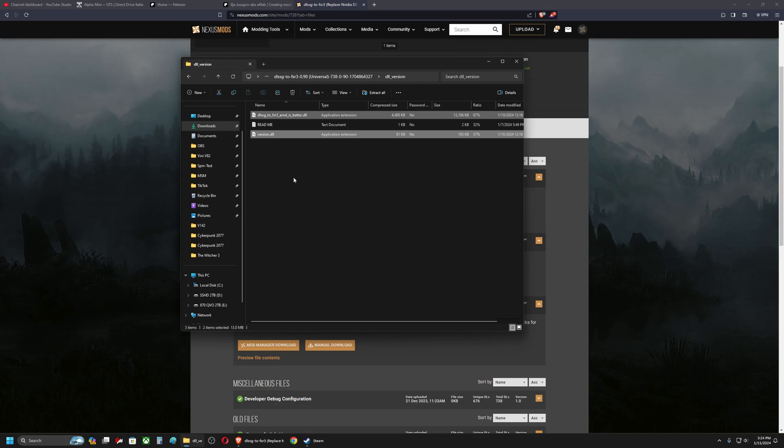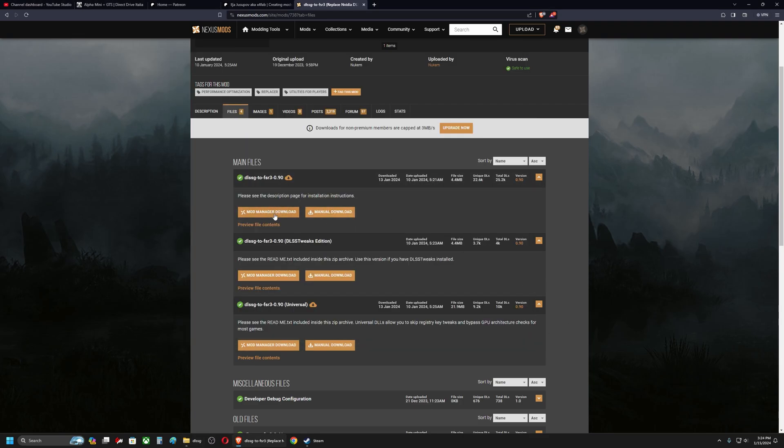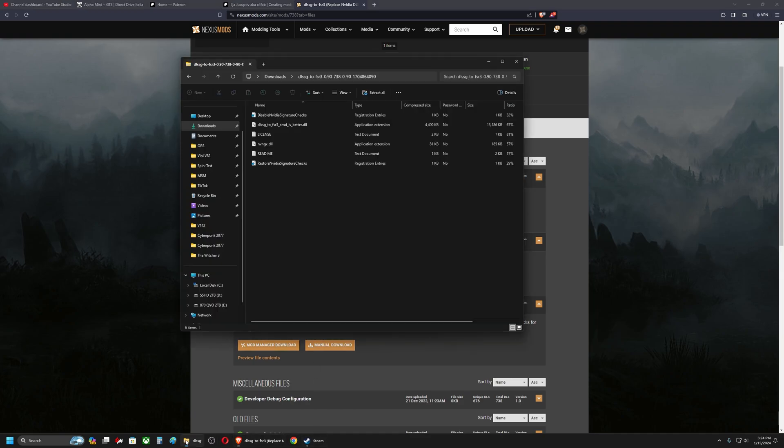Copy these two files after following the procedure. You also need to download the first file, and after downloading you'll find the same files to copy. There's an extra step after copying the files to the game folder: you need to modify the Windows registry by executing this file here. If you're not comfortable modifying registry files, don't do it — it's totally up to you. I've used it for several days with no problems with the game or Windows.